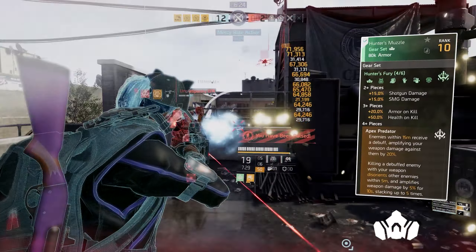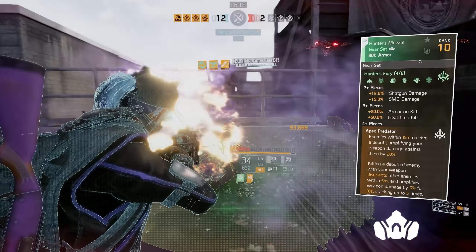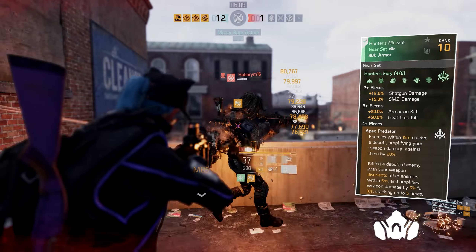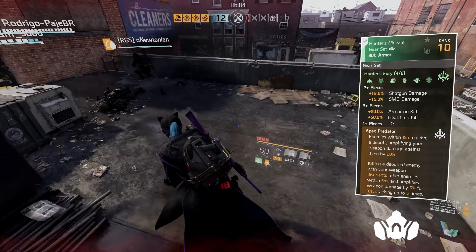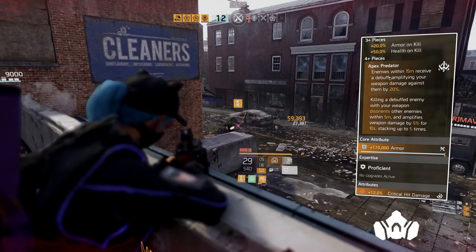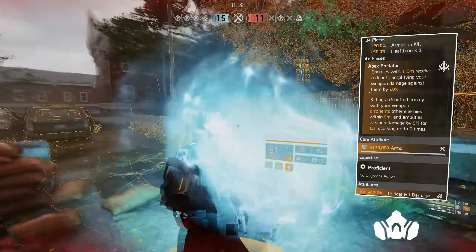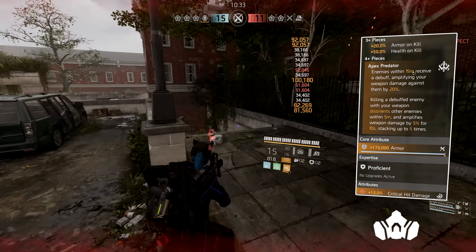Our first piece of actual gear is the mask — the Hunter's Fury mask. We're using the Hunter's Fury gear set, three pieces. Because we're using the Ninja backpack, we'll unlock Apex Predator. The gear set bonuses are: two pieces gives 15% shotgun and SMG damage; three pieces gives 20% armor on kill and 50% health on kill; and the fourth piece is Apex Predator — enemies within 15 meters receive a debuff amplifying your weapon damage by 20%. Killing a debuffed enemy disorients others within 5 meters and amplifies weapon damage by 5% for 10 seconds, stacking up to 5 times — which is a hell of a lot of damage.